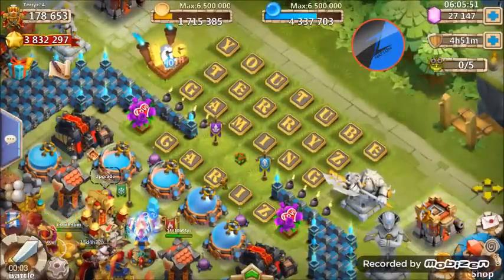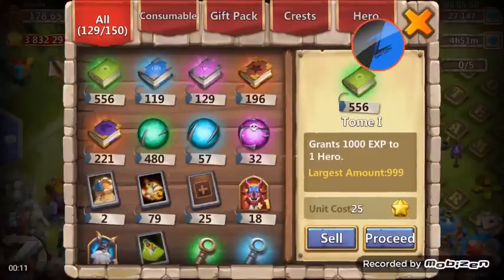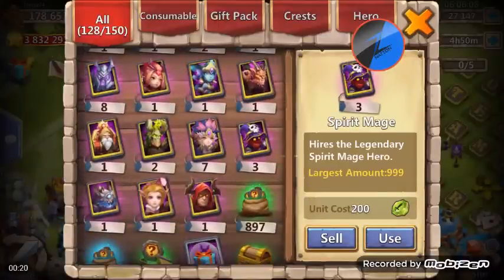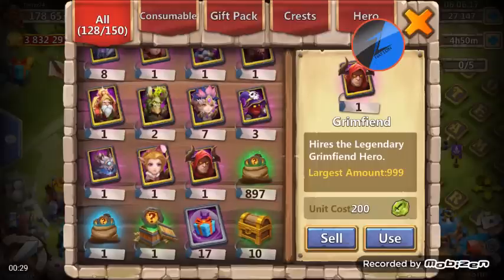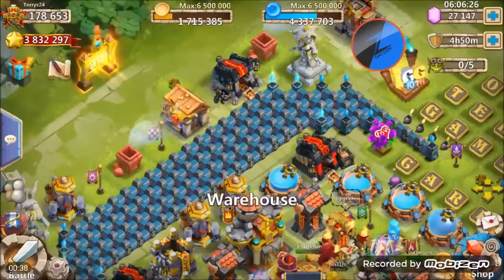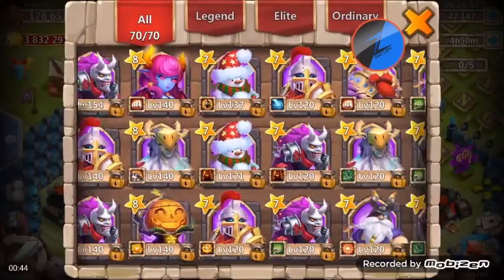What is going on class, it's Terry Z here and today I'm gonna bring you something very special. I actually rolled Grimfiend yesterday and I just cannot believe it — I did not have it recorded. It was one of those rare times with a free quest talent roll. I randomly decided to do the 450 gem roll because I have so many gems, and it paid off. There it is — a brand new hero, Grimfiend.